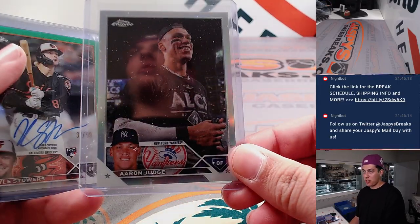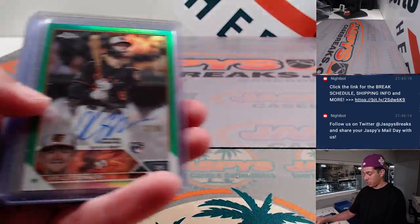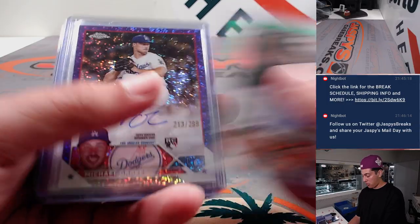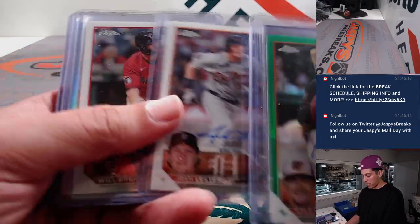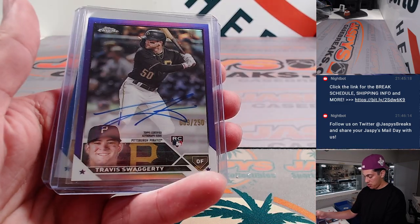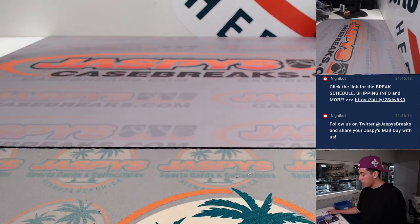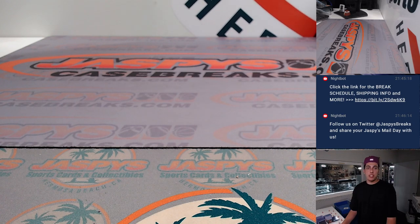Had an Aaron Judge image variation, and then some autos: Kyle Stowers out of 99, Michael Grove, Lester Brennan, had a Brett Beatty refractor auto, Travis Swaggerty, and a Luis Liberato blue auto. Thank you to everyone who got into the break.